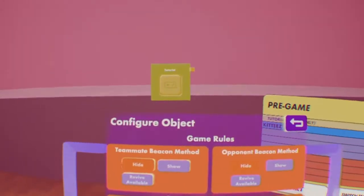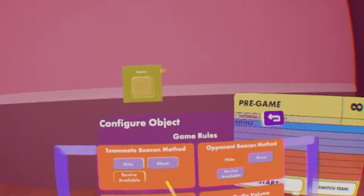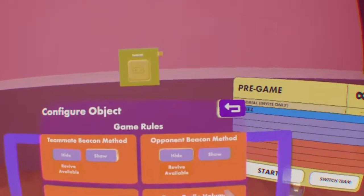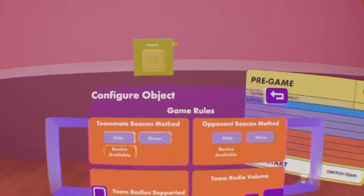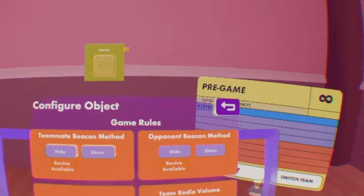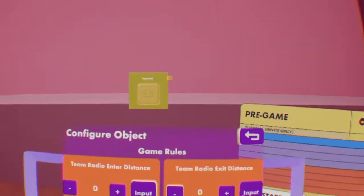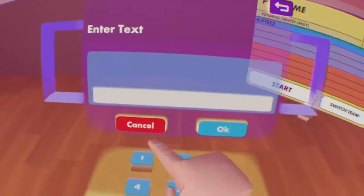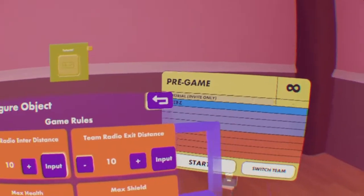Teammate beacon method is similar to Rec Rail, but what I like to do is revive available — so whenever they need to be revived, their beacon will show. Same thing for opponents — I like to do revive available also, so you can see wherever people are if they're down. Team radio support is similar to Rec Rail squads and laser tag. The team radio volume — I like to have mine at 0.3. You also get to set how close people have to be for the radio to activate and to exit the distance; I like to have both of these at 10 meters.